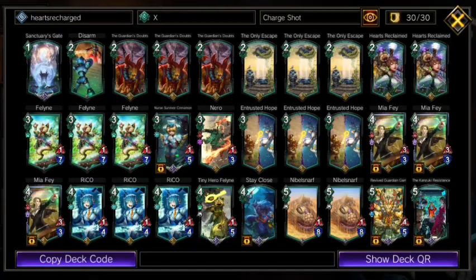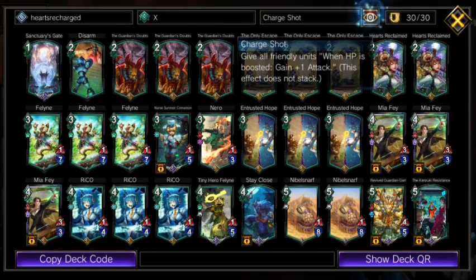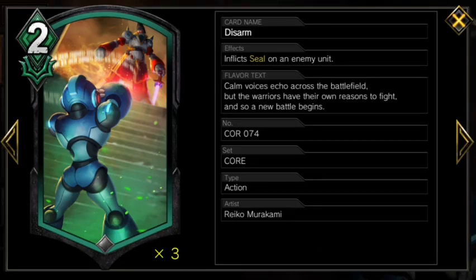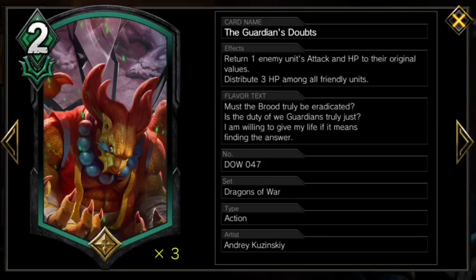And that brings us on to our actions — 13 of which, arguably 14, are all heal actions to help us win with our hero art. The two non-healing actions are Stay Close, which technically heals and gives plus two plus one under Charge Shot, but is mostly to protect our best card and to end games. And Disarm is our other out-of-archetype tech card that you just really need to have if you don't want to lose to birds. Everything else is a healing action, even our three evasive action, The Guardian's Doubts. Three evasive type cards would normally be a bit much, but this meta actually calls for it with Faith and the other tribe deck.